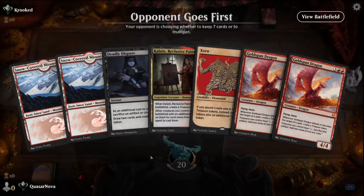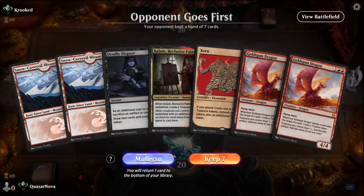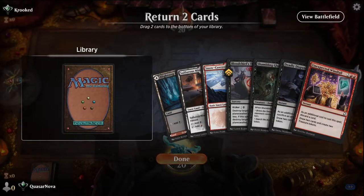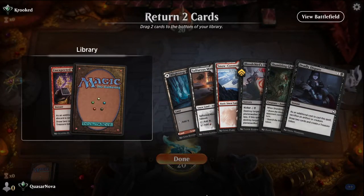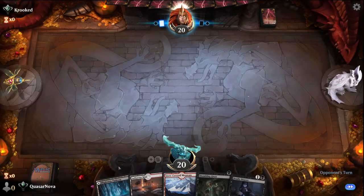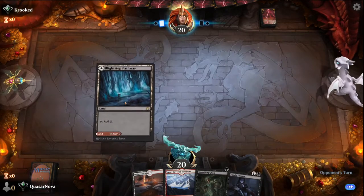This is a terrible hand to keep. Also our opponent goes first, which means it's better for us to mulligan anyway. Also a terrible hand. Much better. We'll drop the Unexpected Windfall and actually the Bloodchief's Thirst. This will let us get into card draw faster.